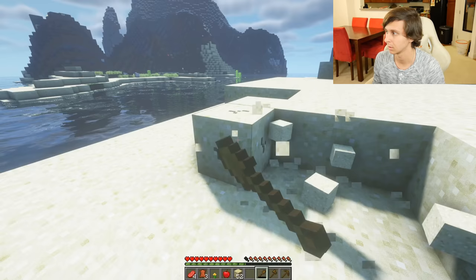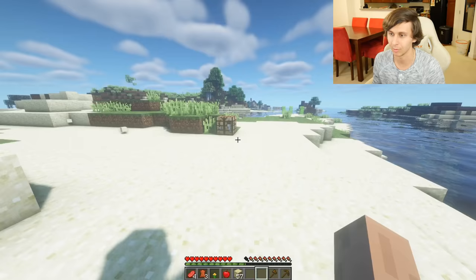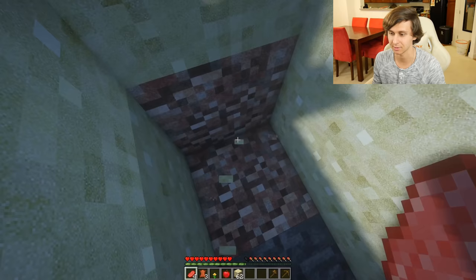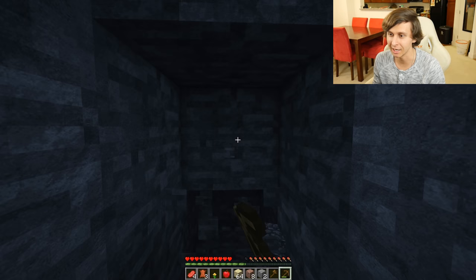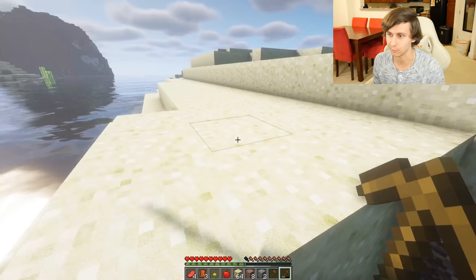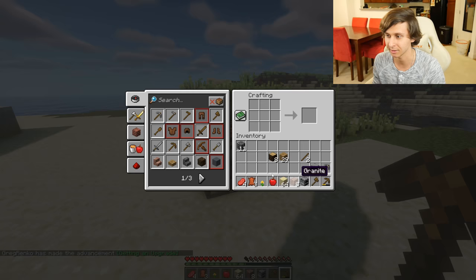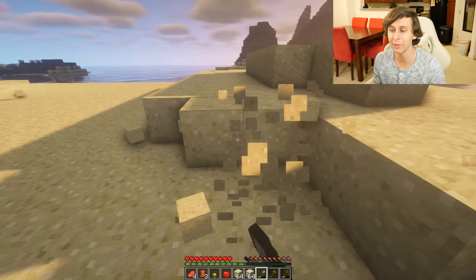We gotta flatten out the ground too, so this actually kind of helps. The shovel broke already? Oh my gosh. Wooden stuff sucks. We'll just dig down to some cobblestone. Look at that, we already found some stone. Nice. Just need to get enough for a furnace. We can't get that iron yet, but we found iron already. That's awesome. We got enough cobblestone. We just need to make a little bit of stuff. We're gonna make a furnace first. We can use a new pickaxe. And let's make a shovel — I think we're good now.